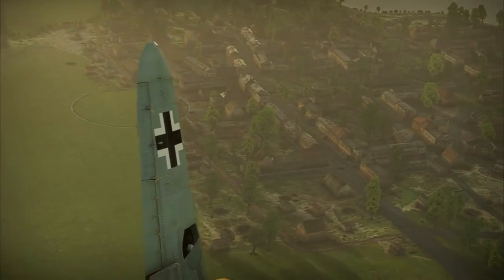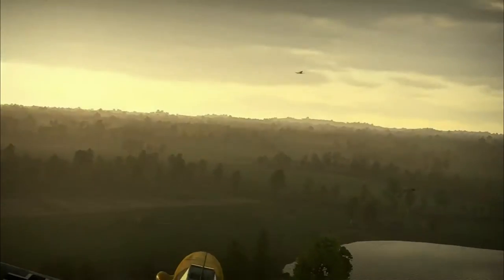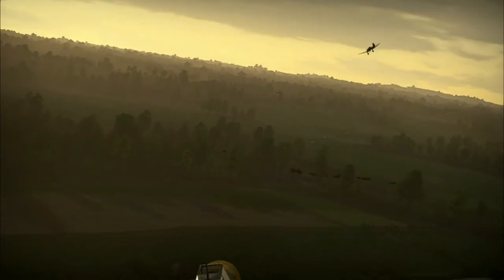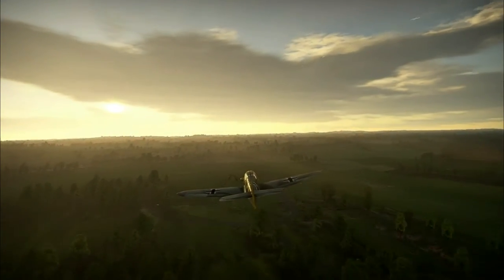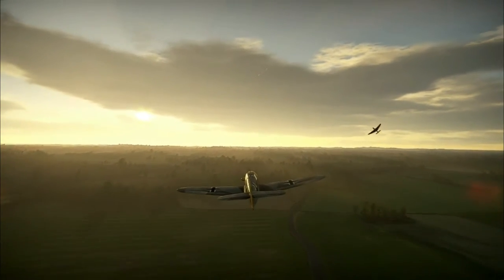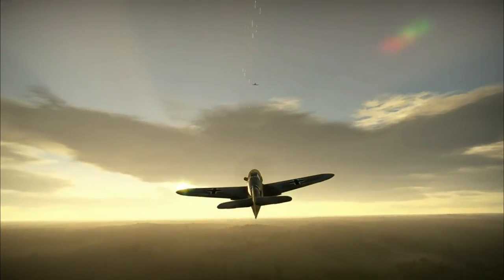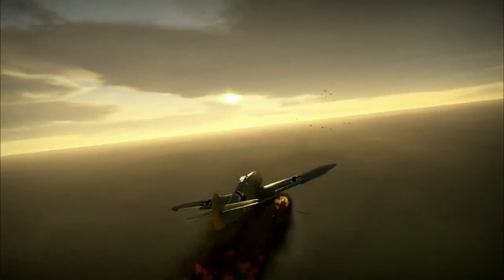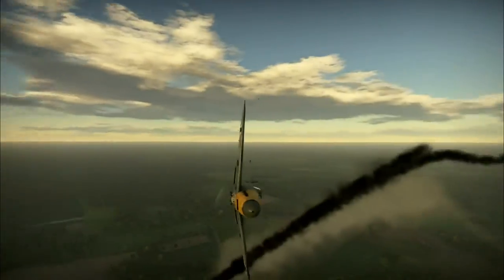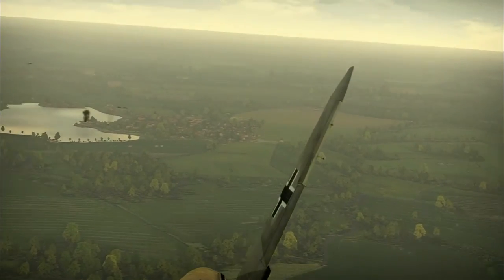If you've ever flown a La-9 or Yak-9 UT, you know how precious your ammo is, so it's nice to have more — the Yak-3 VK-107 gets 120 rounds per gun. The La-11 actually has one more gun but they're the NS-23s, which are also on the IL-10 1946, so they're quite slow-firing. The VK-107 has the B-20M and B-20S as found on the Yak-9 UT and Yak-9P — they're good guns that will tear people apart.